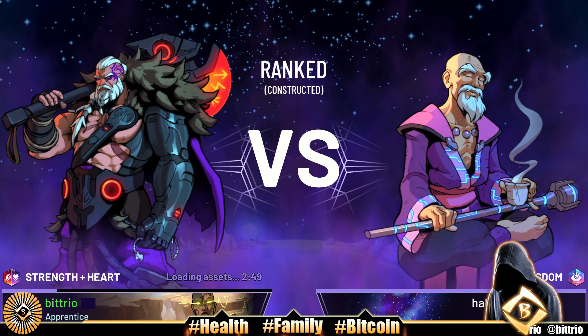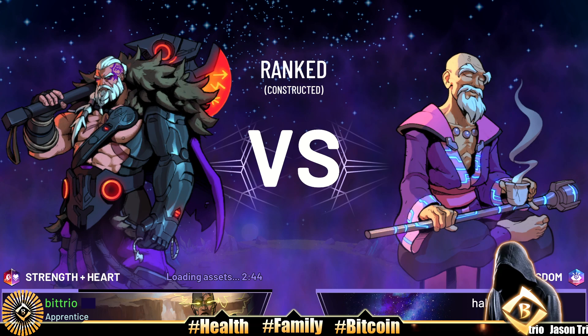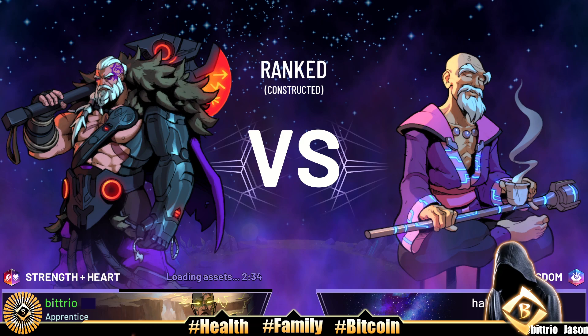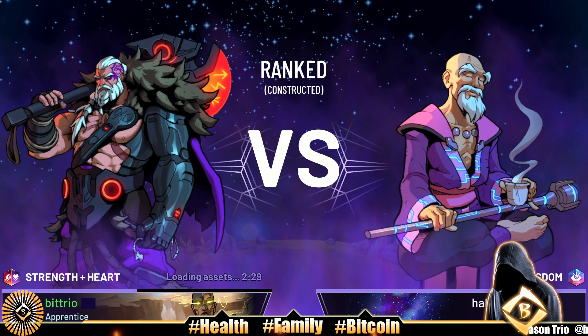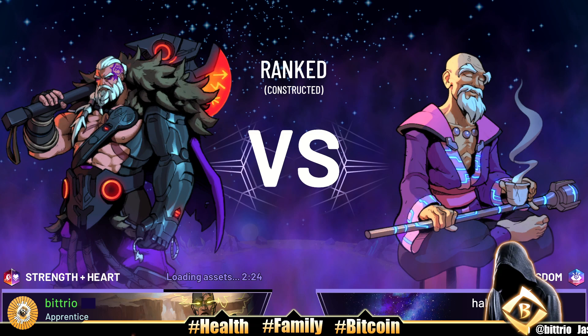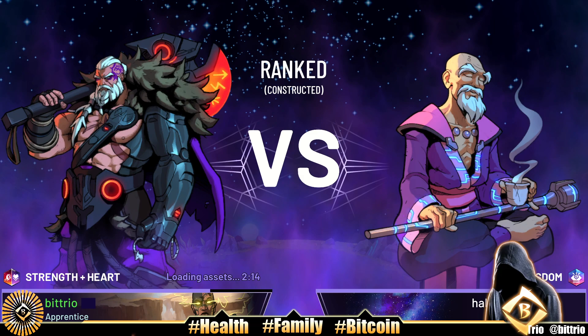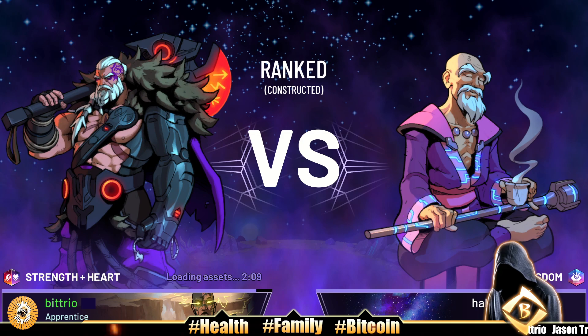Hey, what's up everybody. We're gonna play Skyweaver today. I went down my collection, all creatures, started from the highest mana down and added the first 30 creatures that I have in my collection. We got 10 mana all the way down — I think we made it to like three mana. No spells, all creatures — a 30-creature deck, 10 mana to three mana. It's not gonna be a super fast deck. We'll see how it does. I got a lot of good units in my collection.